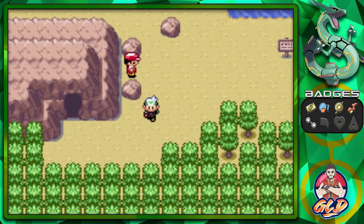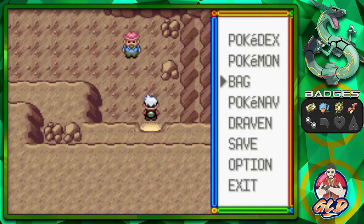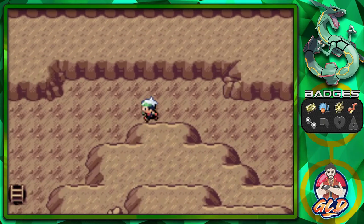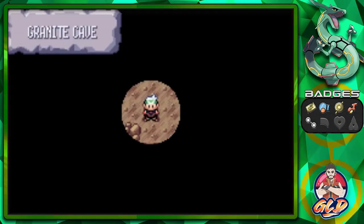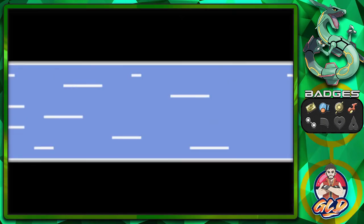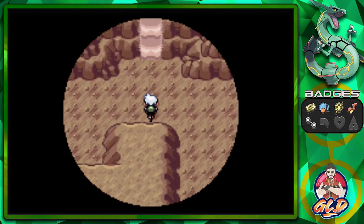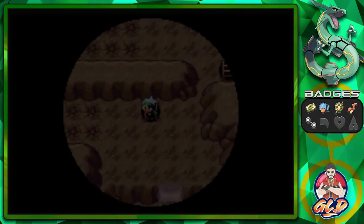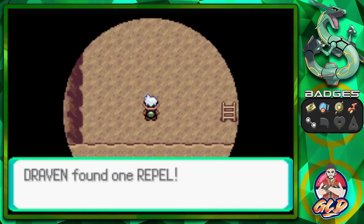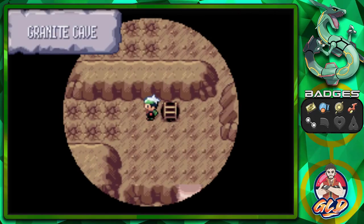Now that we got the Mach Bike we can do something right here. We need a Pokemon that has Flash and we need the Mach Bike for this particular event. When we went through this the first time there was a muddy area uphill that we couldn't get to — the Mach Bike can help us with that. It's located right here, and this will bring us to another area of Granite Cave where you'll find some items such as repels.